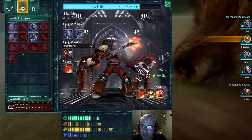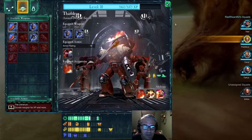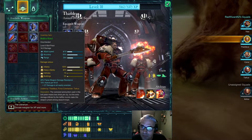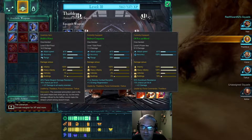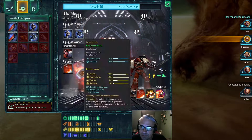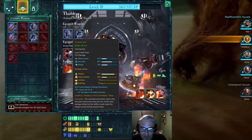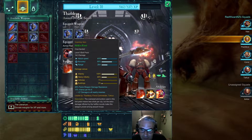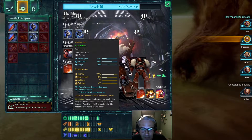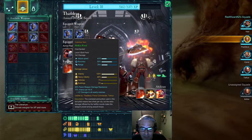Let's see what I could make better. Thaddeus is using a level 7 bolt pistol. Let's change over — that's 14.3 damage versus 11.5. We're going to replace your bolt pistol. The Hellfire pistol — the oversized ammunition used in this bolt pistol means less shots per clip, but the extra damage from the Hellfire rounds makes this weapon prized among assault troops.